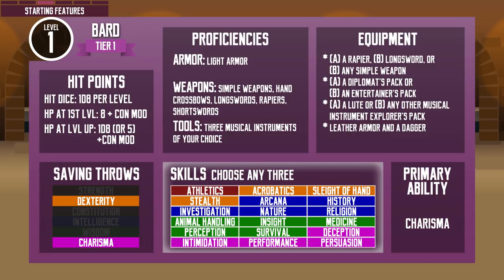Bard is the only class with access to all available skills and they can choose 3 of them, so you can turn them into whatever you want. At level 3, if you select the College of Lore Bard archetype, your Bard gets 3 more skills for a total of 6. I recommend going for some Charisma-related skills, because many of the Bard's features also use their Charisma ability, then the rest is up to you.